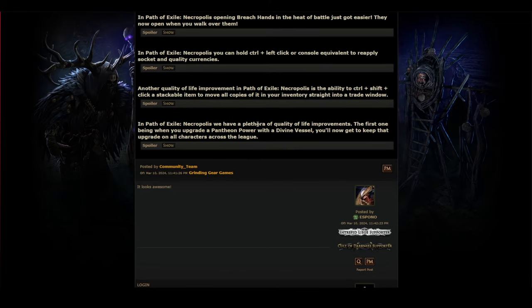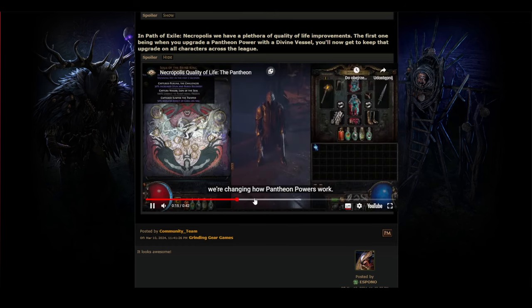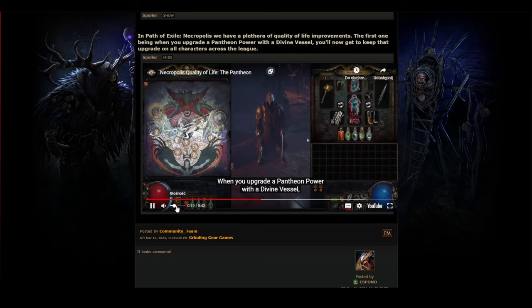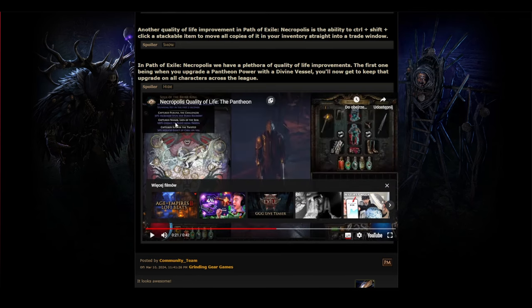There's a plethora of quality of life improvements. The first one: when you upgrade a pantheon power with a divine vessel, you'll now keep that upgrade on all characters across the league. So if you do something like Nasara, Lion of the Seas — 100% chance to be frozen every time you take cold damage — that applies to all characters. Even on your first maps you don't have to worry about the pantheon anymore, and you don't have to redo it on every character.